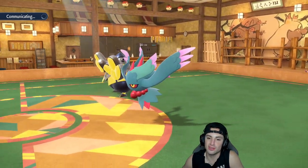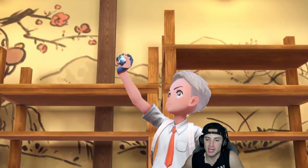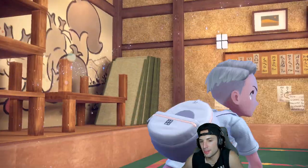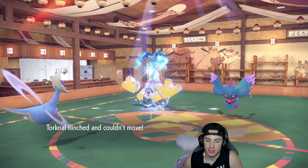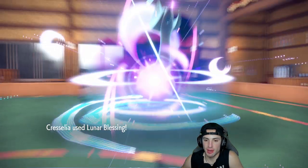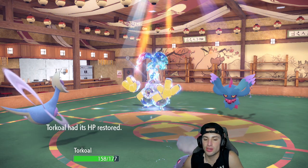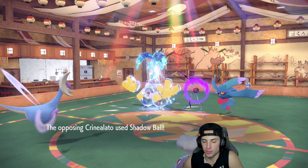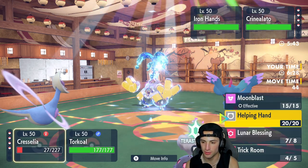I probably should have Terastallized the Cresselia in case a Shadow Ball was coming, but I want to save our Tera type — it'll be better on Ursaluna. I should have probably Terastallized the Cresselia. I can see them faking out and doubling down on Torkoal because Torkoal is the main threat. They do Terastallize Iron Hands into a Water type — a beautiful Water type. They're going onto Torkoal all day but I'm going to bring everybody back up to full HP with Lunar Blessing.